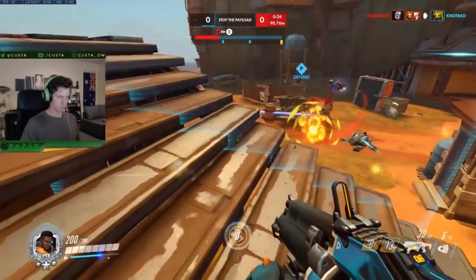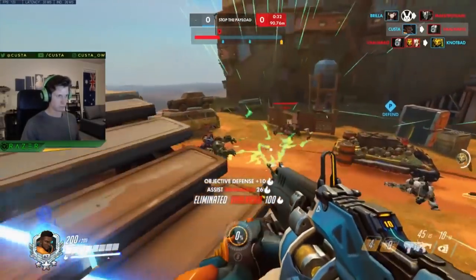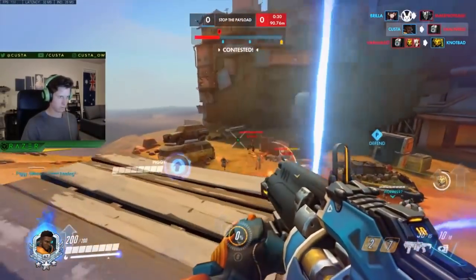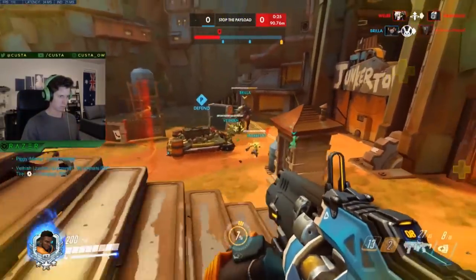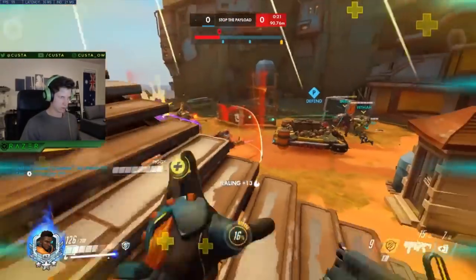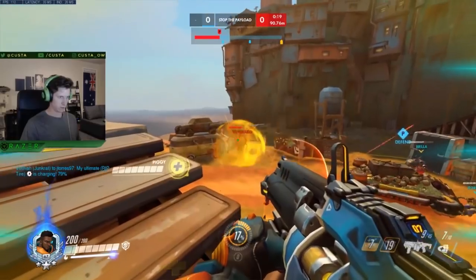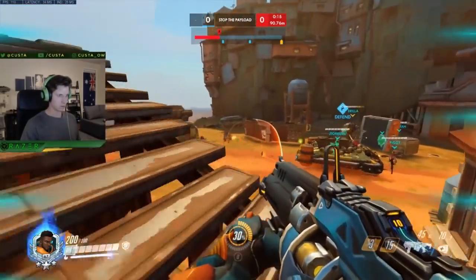What's more important is maintaining the horizontal tracking, which really starts to show off when you combo this aim technique with his Amplification Matrix ultimate, doubling his damage output — making him do 50 damage per bullet, 150 per burst, and 100 damage per headshot — meaning two body shots and one headshot entirely deletes a 200 health point target.